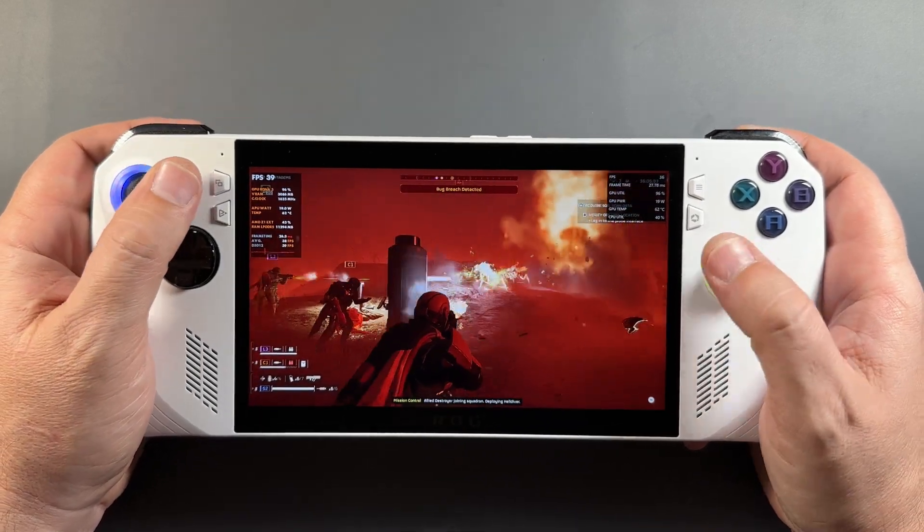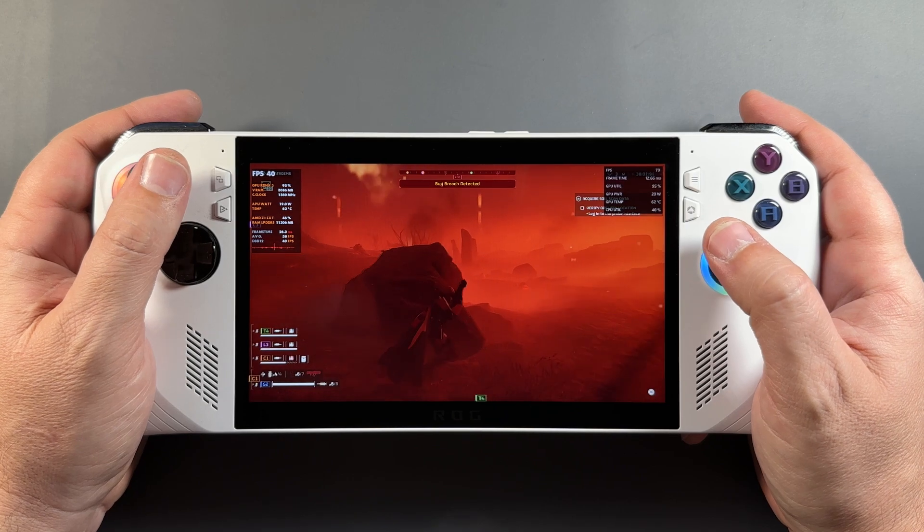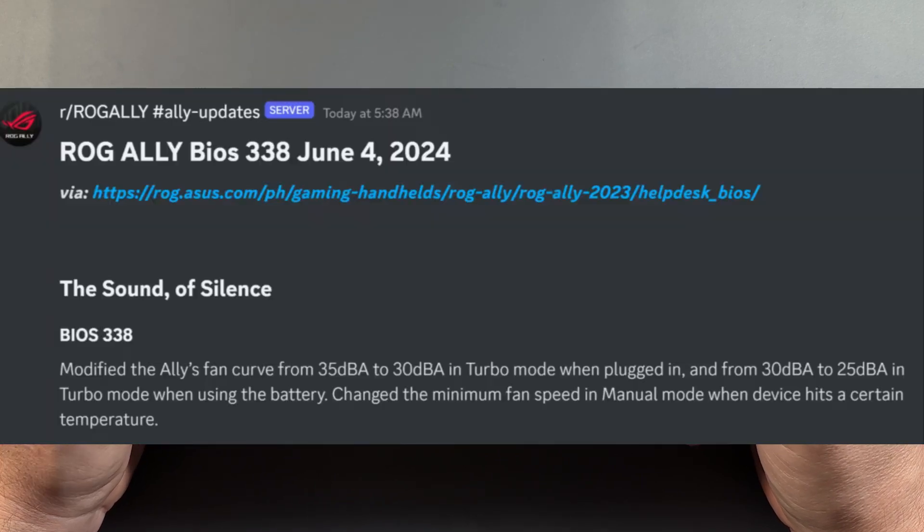Welcome back to the channel for another ROG Ally video. We very recently got a BIOS update from ASUS with 338 from 337. The fan curve has gone from 35 dBA to 30 in turbo mode plugged in, and 30 to 25 in turbo mode when on battery, and changed the minimum fan speed in manual mode at certain temps.